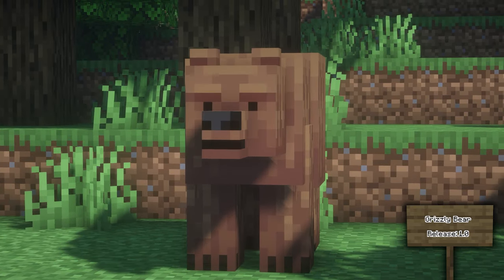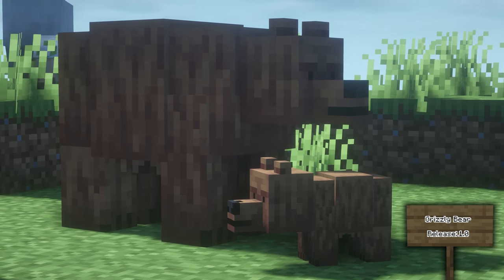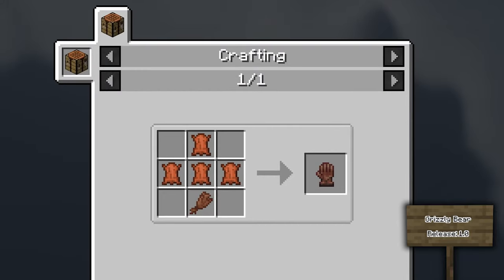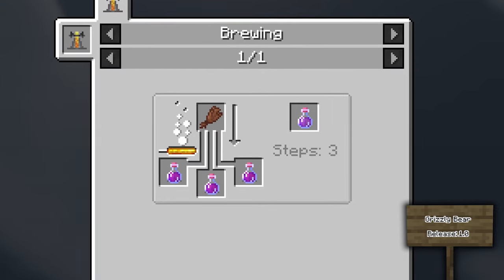Grizzly Bear was one of the first mobs released when the mod came out and has been through a few changes since then. You can find these bears in forest biomes, occasionally with their cubs, but don't get too close as they will go for you. If you kill them, they can occasionally drop bear fur which can be used to create a falconry glove, a frontiersman cap, and potions of knockback resistance when brewed with strength potions.